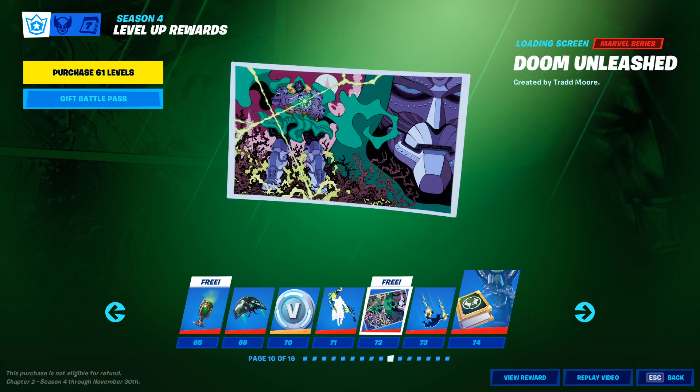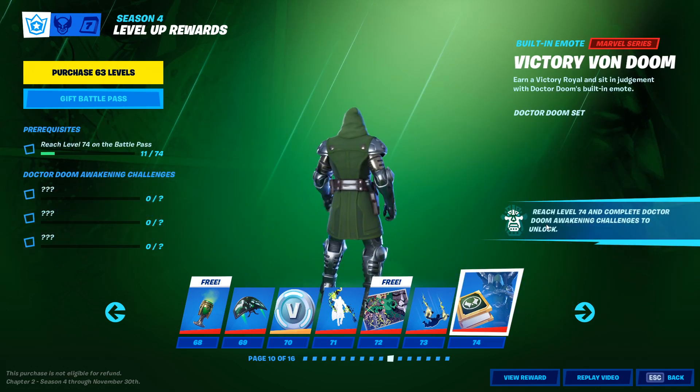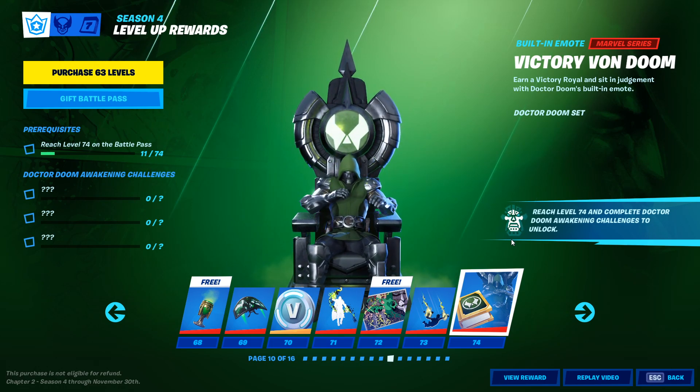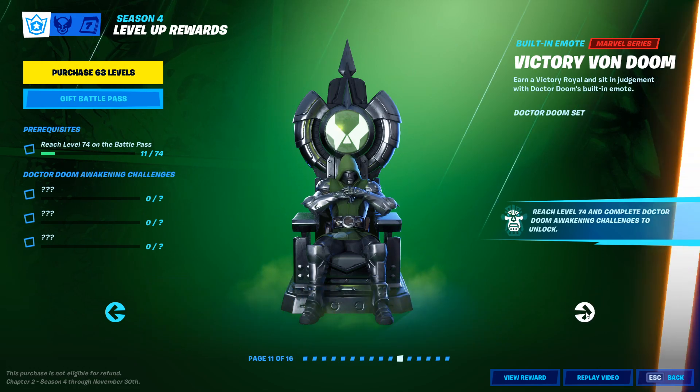Doom Unleashed — loading screen. The Doom Drop, which is a contrail. And then the Victory Von Doom — you earn a Victory Royale and sit in judgment with Dr. Doom's built-in emote. You can see why you'd use this for a Victory Royale.